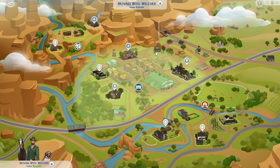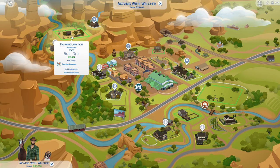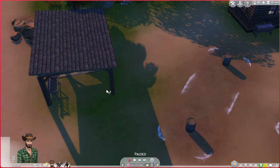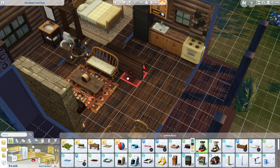After choosing saddles and collars, I moved this family to Chestnut Ridge, the new world that comes with the Horse Ranch Expansion Pack. I went for the starter house in the top left corner of the map called Palomino Junction. It's a cute house, it matches its environment well, it has everything I need for the horse. I did have to buy a few things for Bernie, like a food bowl and a toy box.